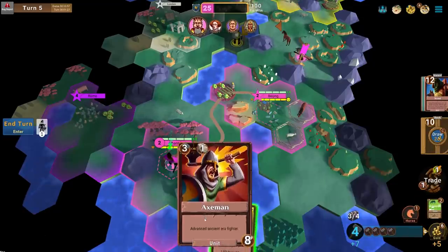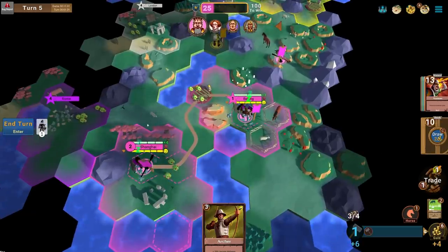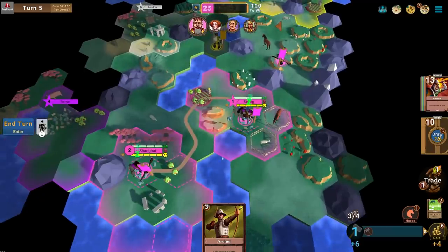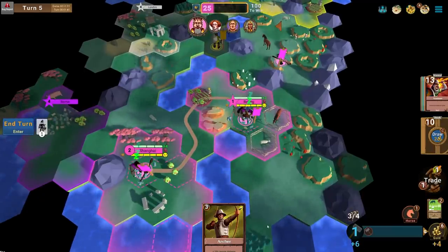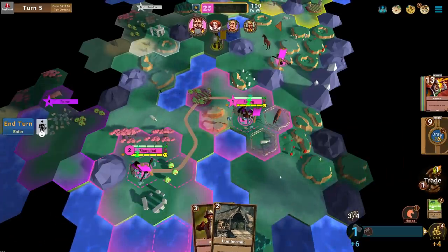We're going for a low-pop early game, but having an Axeman now opens up early-game aggression, exploration, and defense options. They do use gold, so I don't want to go too hard on them. I could destroy the archer. I'll probably go to maybe three or four cities this game based on my land.